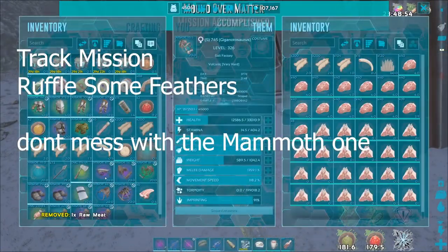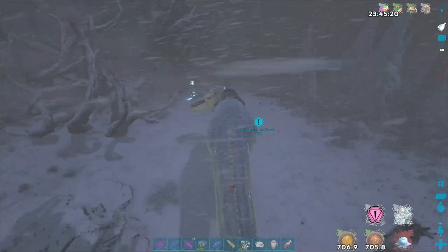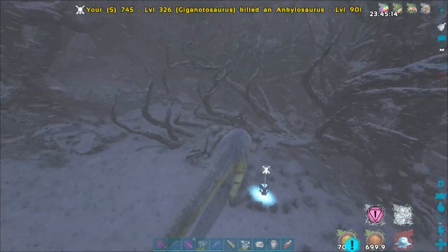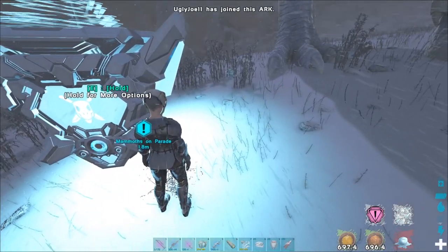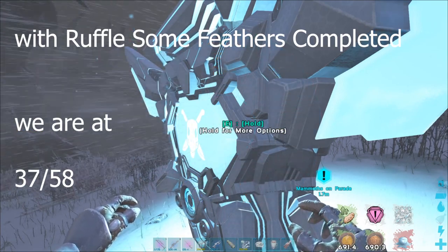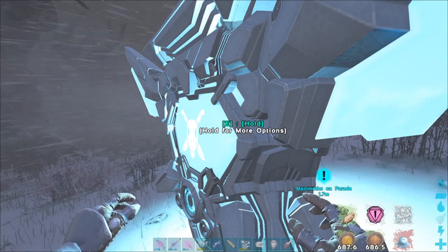Track mission Ruffle Some Feathers — get your giga out and be ready. It's not too crazy but it's a little annoying. You have to level up through gamma doing this. Complete gamma and beta — it's against some Yutyrannus and the rewards are pretty cool. With that complete it puts us at 36 and 37.